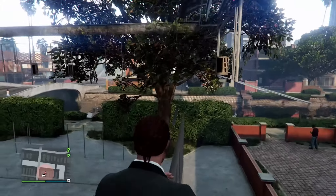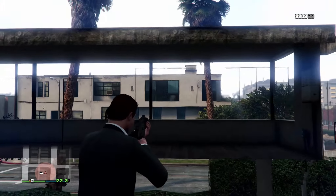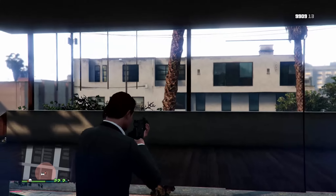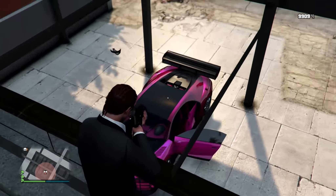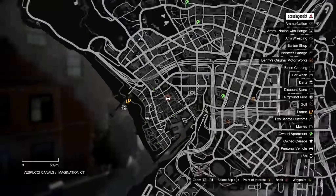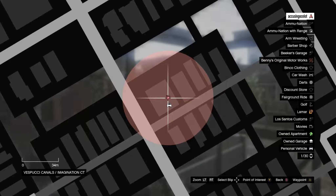Now this wall breach isn't anything too much special. You can shoot out of some of the sides, but you'll get caught on windows and such. And you can also shoot down here. Other than that there's not really much to this one — just to give the location one more time. Nice little wall breach if you're in the area, if you need to hide or want to do some RP grinding.